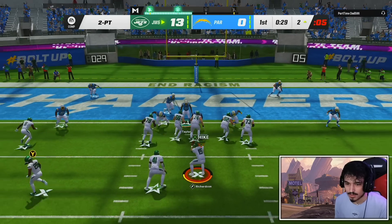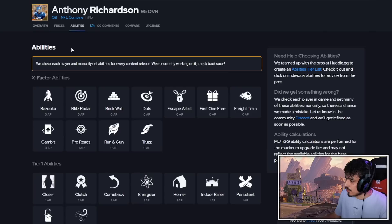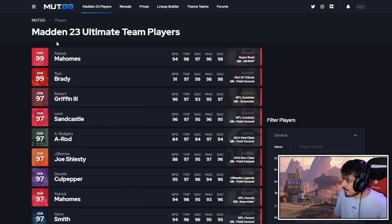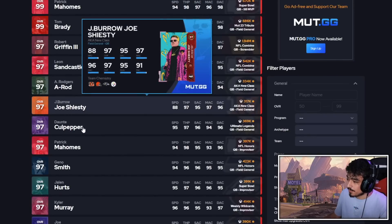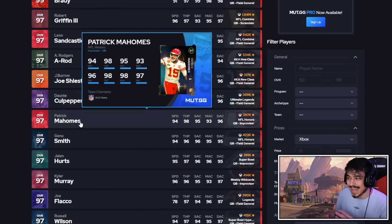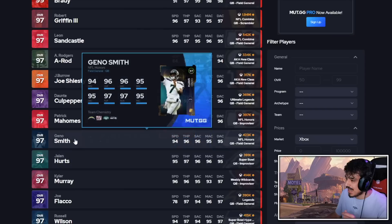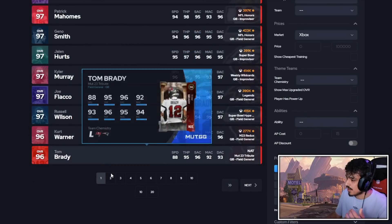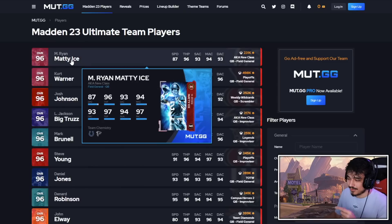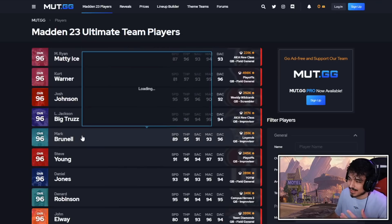Hard flats are open — two-point conversion, good! Now comparing Richardson to other quarterbacks: the abilities aren't up yet on Mut.GG but we know what he has. I don't think he really stacks up against Mahomes, Brady, RG3. I'd put him around mid A-tier — somewhere in the Geno range, slightly worse than Hurts. I'd take him over this Mahomes card, definitely go Russ over Matt Ryan if you're a runner, and Lamar just edges him out because of the throw-under-pressure stats.